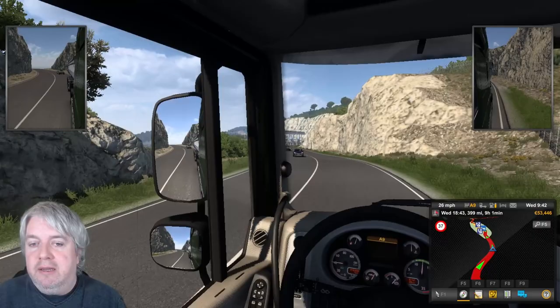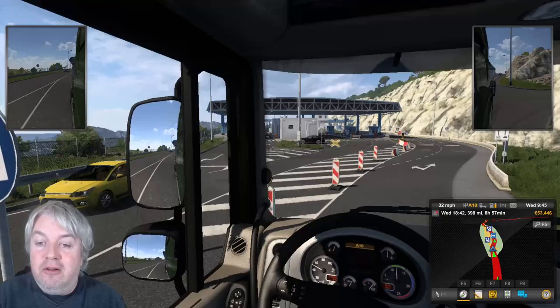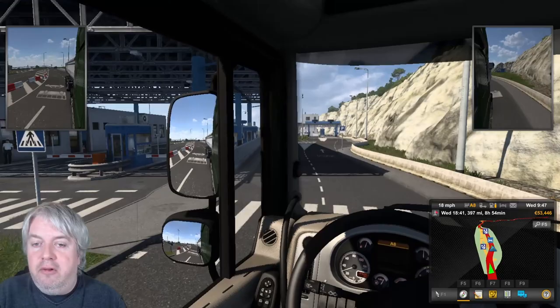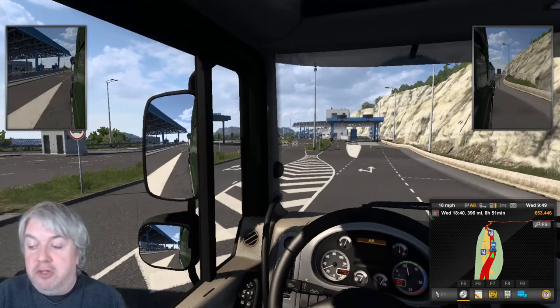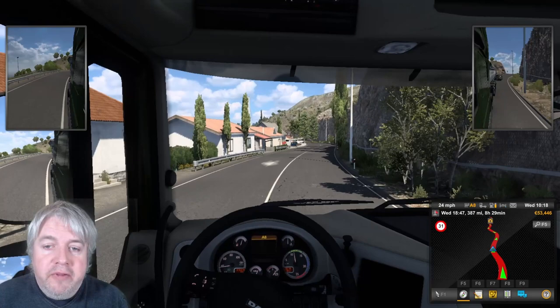We've got another border to cross - I got the X-rays right this time and didn't illegally cross into a country. We'll get through this border and then come back to talk about the first couple of jobs - the ore and the aluminium ingots - when we get down by the sea. We are now coming down into the beautiful little town of Dubrovnik in southern Croatia.